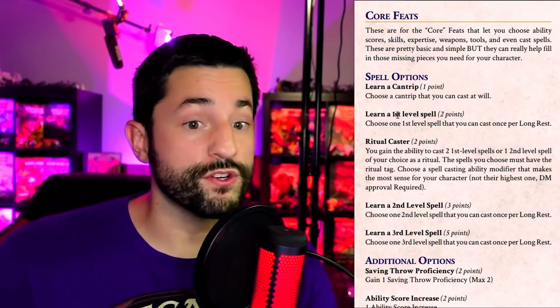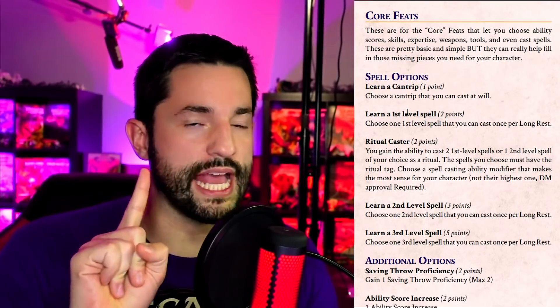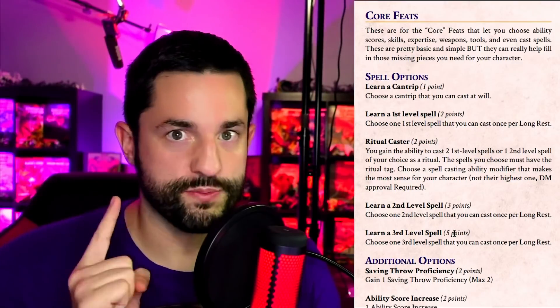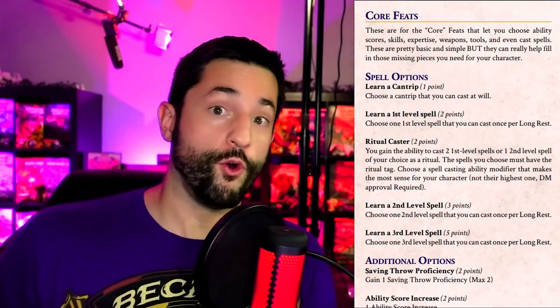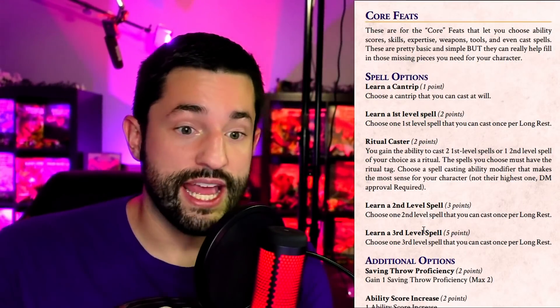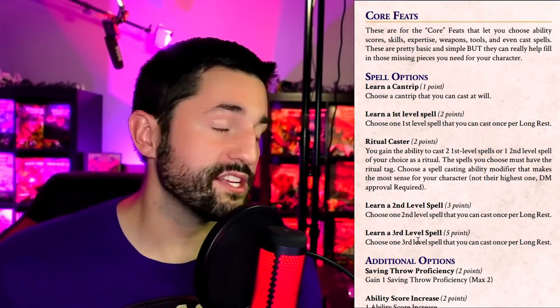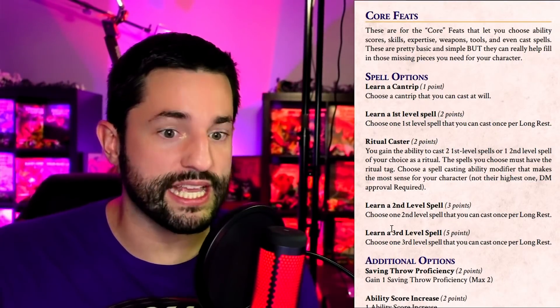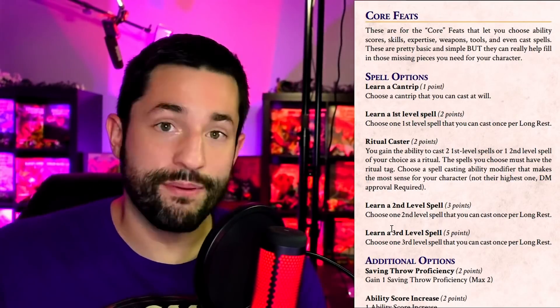You could also learn a first-level spell for two points, but you only need to cast it once per long rest. Two points to be able to cast certain rituals. Three points to learn a second-level spell once per long rest. Five points to cast a third-level spell once per long rest. You're not allowed to pick these last two up until you reach certain levels — second-level spells require level three and third-level spells require level five. I want you to take a step back and think about how cool this could be. If you think it's too broken, you can increase the point values.